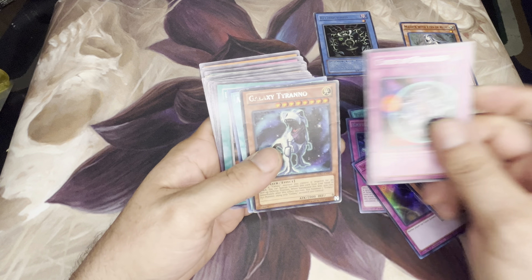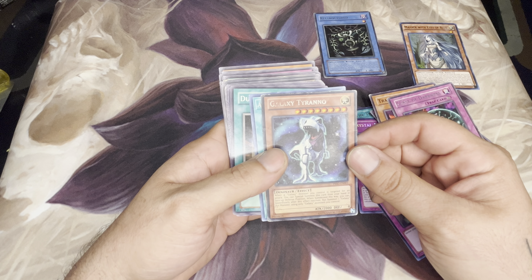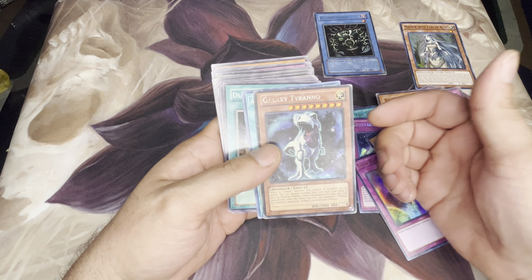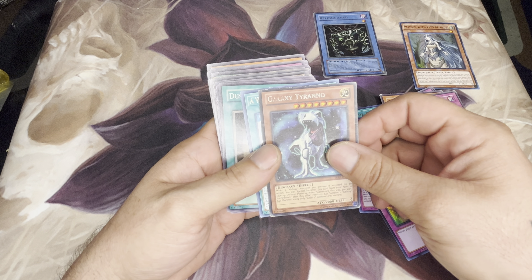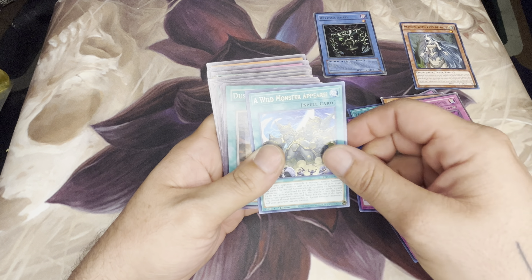Curse of Darkness, Galaxy Tyrano — I kind of like that guy, the dinosaur. When a Galaxy monster you control is targeted for an attack, special summon this card from your hand in face-up defense position. When summoned this way, you can immediately after this effect resolves XYZ summon one Galaxy XYZ monster using only Galaxy monsters you control. I thought that was pretty cool. I have no deck to put them in but who knows, maybe one day. Wild Monster Appears, Dust Barrier, Harpies Hunting Ground, Red Eyes Black Chain, Threatening Roar, Shield and Sword, Spell Economics, Waller, Revealing Light, and Double Cost — three of those.